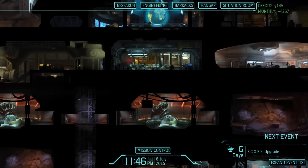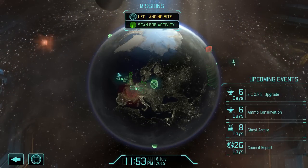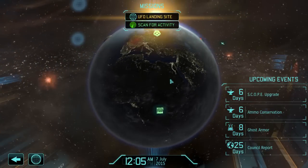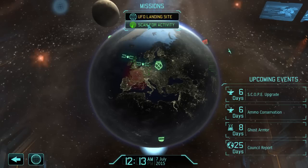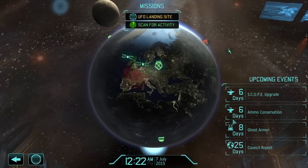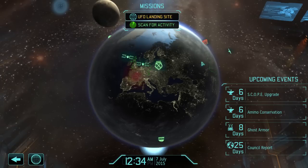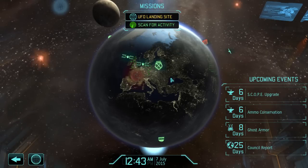So let's get right to the meat. This is your globe thing. You build satellites and orbit them above certain regions of the Earth. I've got one above England, one above Germany, one above Russia, and one above Australia — gotta protect Australia. You also get your fighters everywhere. If you scan for activity, it's going to pass the time. Upcoming events: scope upgrade in the foundry, ghost armor research, and a council report in 25 days where they assess how you're doing and give you some bonuses. When you scan, it'll find anything in the satellite areas — it can be a UFO, a landing, or an interception. That's why you have the hangar — you can buy planes that can intercept UFOs.